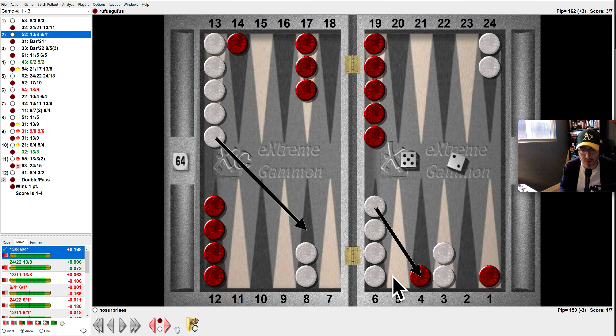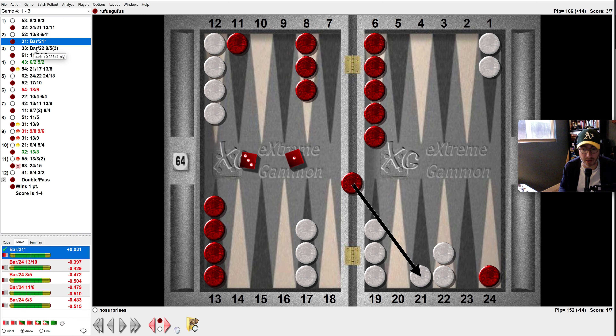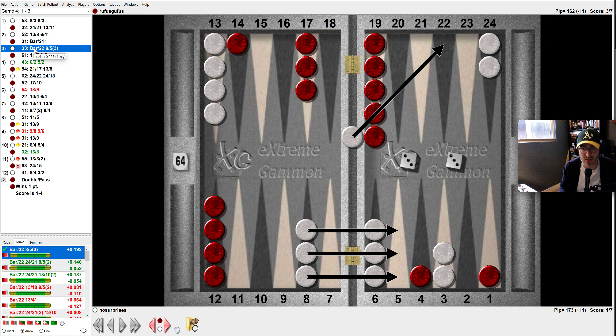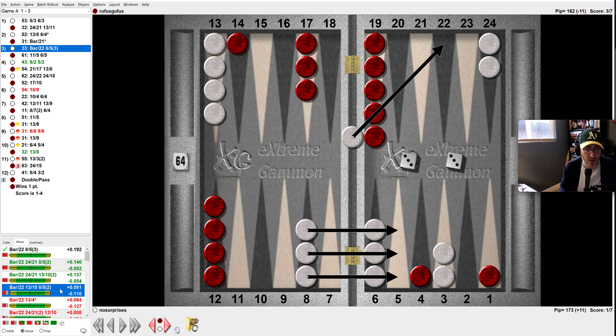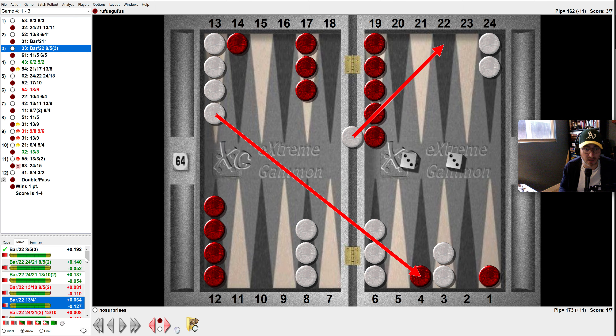You almost always want to hit loose on the four and five here instead of splitting. You don't want to have that anchor — it's just the beginning of the game, you battle it out. This was right. I wasn't sure if we should have made the 21 and come down with one, but making the five is better — it doesn't leave anything. Spreading out and leaving the blot there would be four blots and that's only a 52-error, but anything like hitting is bad.